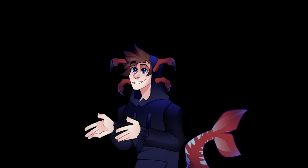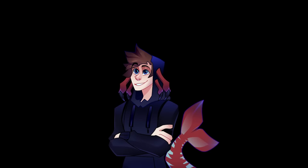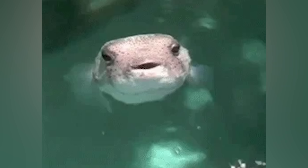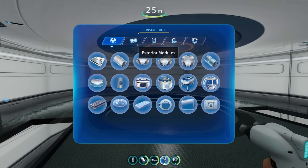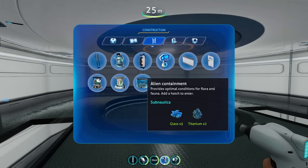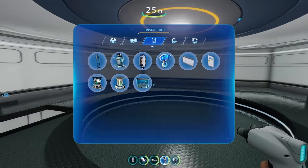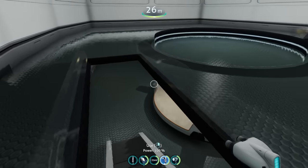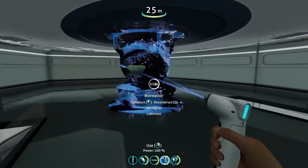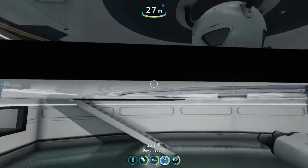What happens if you put fish in? Do they just flop out the side? I don't know if I'd want a leaky aquarium in my submarine. Up here on the second floor, there's another one of these and I'm wondering if we can build a second alien containment for a two-story one. It doesn't look like we can. Can we build a nuclear reactor? You also can't. It looks like you can only build in one of these two spots, which is a shame, but understandable.